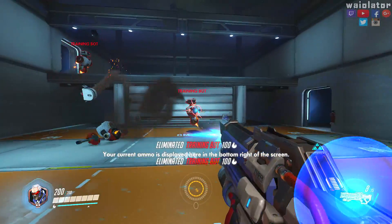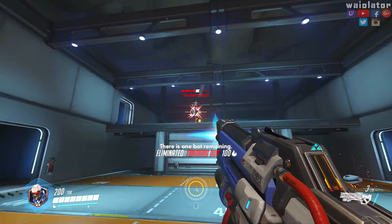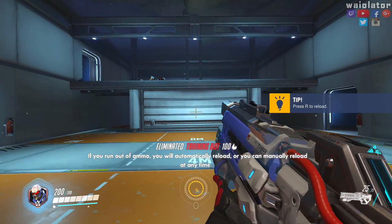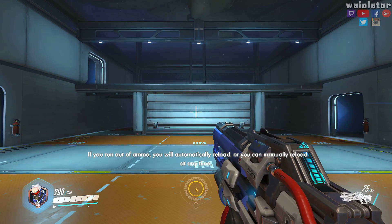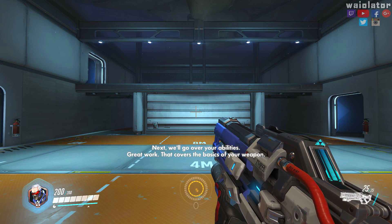Your current ammo count is displayed in the bottom right of the screen. If you run out of ammo, you will automatically reload, or you can manually reload at any time. Great work — that covers the basics of your weapon. Next, we'll go over your abilities.